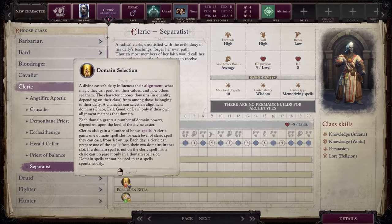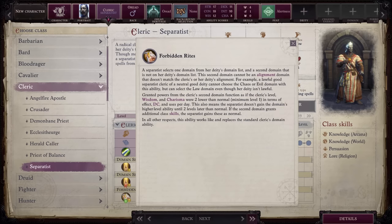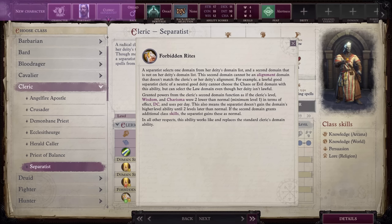Next up we have Separatist under Cleric. You lose access to choose the second domain of your deity, and instead you get Forbidden Rights, which allows you to choose a second domain outside of your deity's list. All of the powers from this domain will function as if your level, wisdom, and charisma were two lower than normal in terms of effect, DC, and uses per day, meaning you don't gain higher tier abilities until two levels later. For example, when choosing the animal domain, you could usually gain a pet at level 4, but with this subclass you wouldn't gain it until level 6. I give this class a B — it allows you to choose a deity for role-playing purposes while still picking up a domain you really wanted for its mechanics.